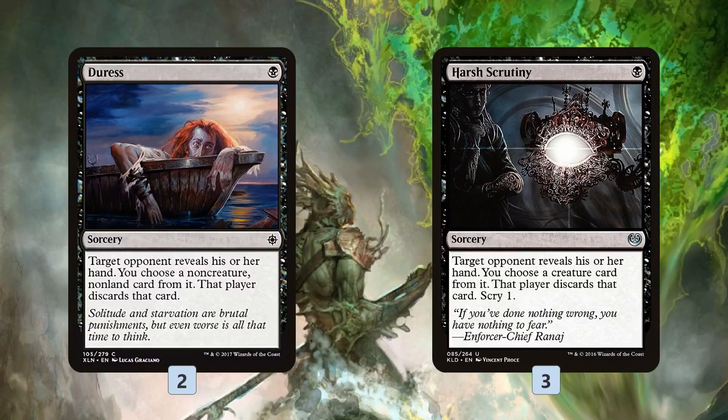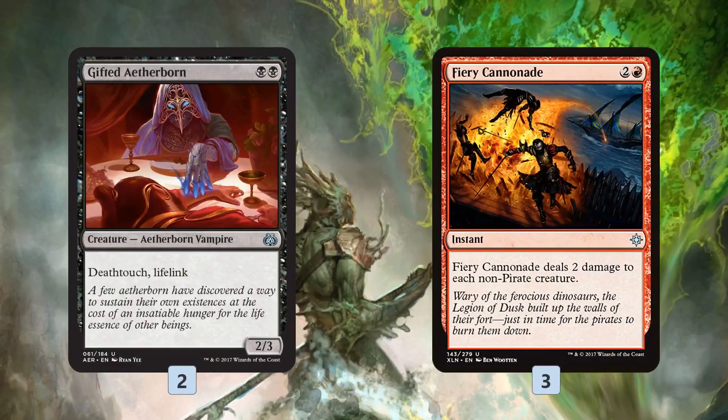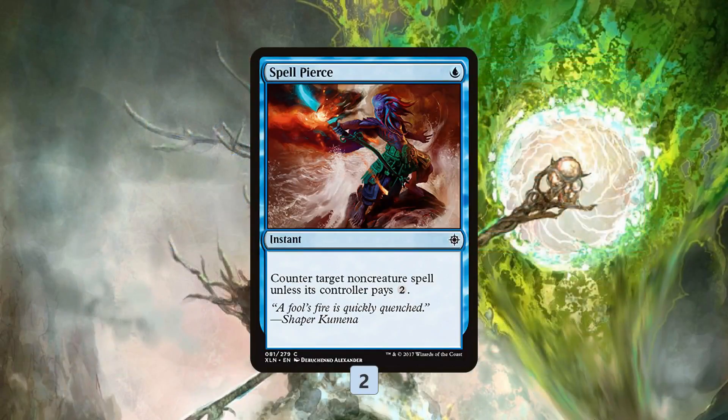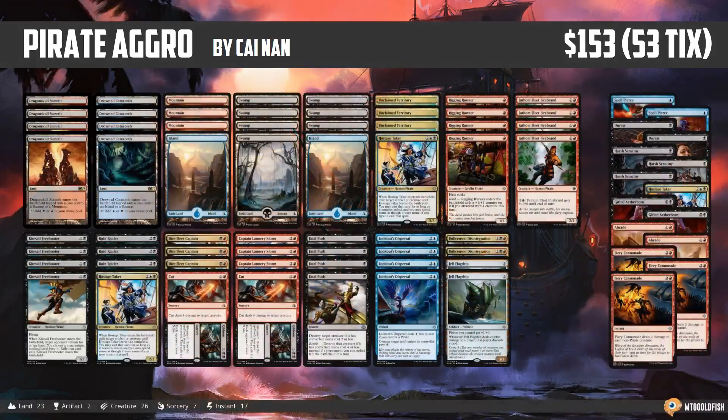In the sideboard, we get two Duresses and three Harsh Scrutinies — one-mana plays that give us something to do on turn one, which is one of the biggest weaknesses of this deck since we only have a single one-drop. Gifted Aetherborn helps against aggro decks like Ramunap Red. Fiery Cannonade gives us a one-sided Pyroclasm — a pirate-clasm — sweeping away our opponent's stuff while keeping our pirates. More Hostage Takers are great for stealing dinosaurs and bigger creatures. Abrade handles artifact matchups, and Spell Pierce provides additional protection against Fumigate and Settle the Wreckage.